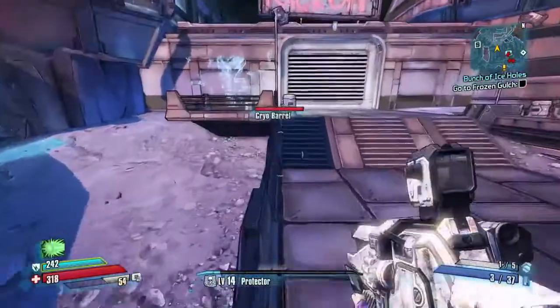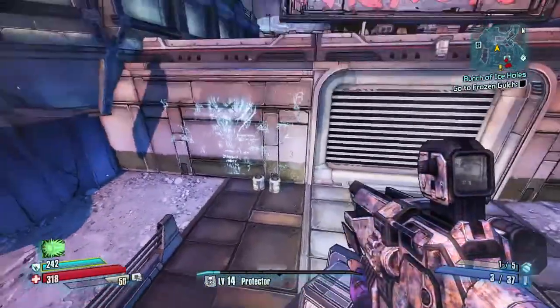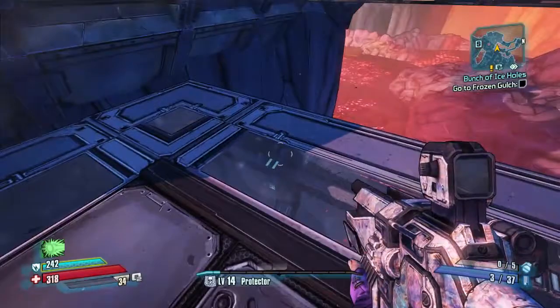As you can see here I get over to this railing and I'm going to jump up onto that signpost. You've got to make sure you get on the edge of it, then jump and boost over to here, then I'll throw down the grenade to grenade jump over to that ledge in front of me.